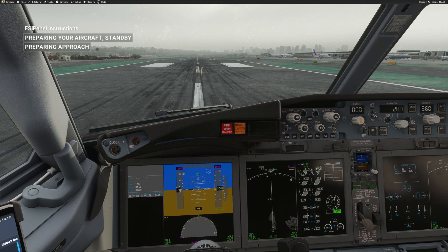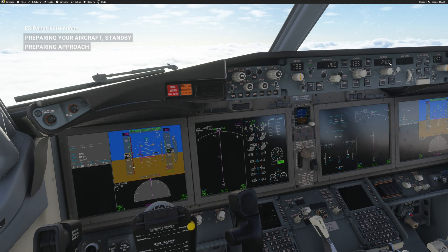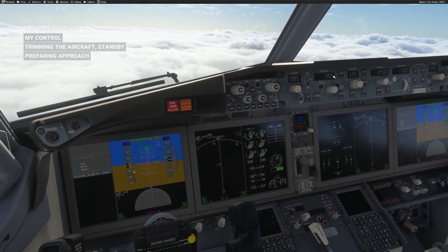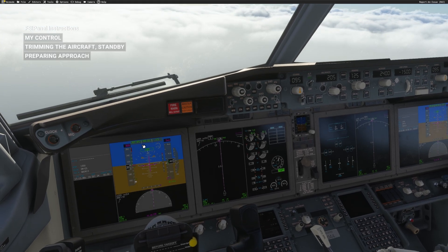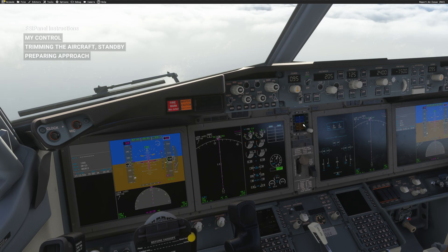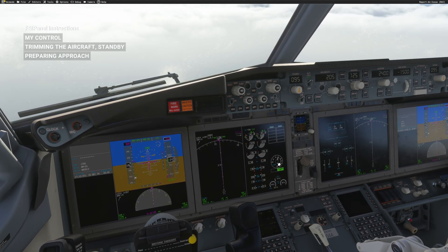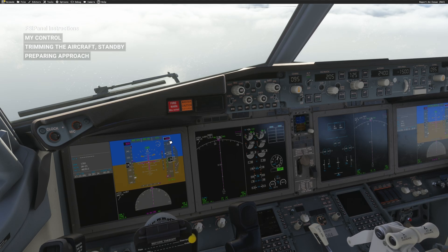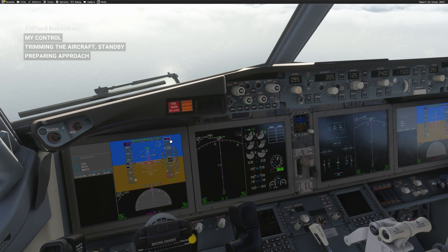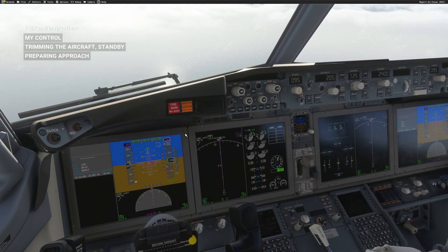Here we are in the sim. The flaps are already at 5 — that's fine. The altitude has been set and FSI Panel puts the aircraft in the air. The autopilot modes have been engaged correctly: we have speed, heading, and vertical speed. Altitude is 2,400 feet, gear went up, auto brake is set to 2, flaps 5. The aircraft is descending toward 2,400 feet on a 30-degree intercept heading for our runway.